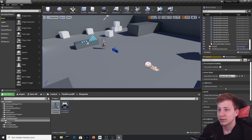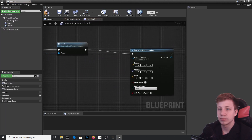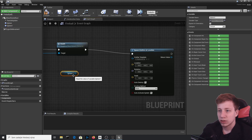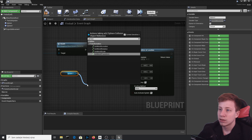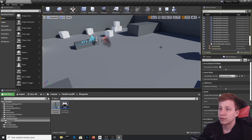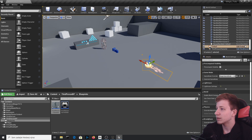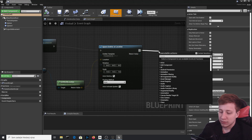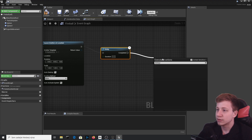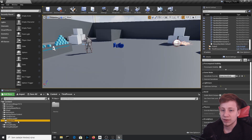We'll set the explosion to spawn at the location of the collision sphere using Get World Location. Compile and that should be fine. The fireball still travels after impact, so we'll fix that: once it collides, add a short Delay of 0.2 seconds and then Destroy Actor. Now if you hit the character it destroys itself — that's cool.